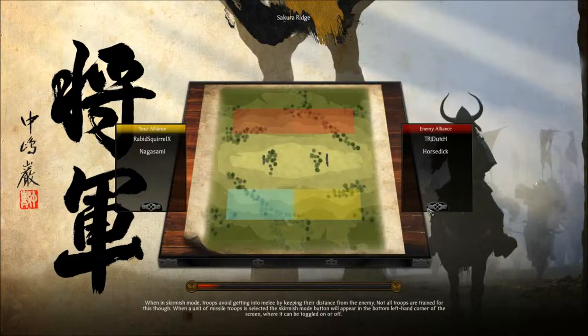Hi guys and welcome back for another commentary video. This battle is on the Sakura Ridge and it's a 2v2. My ally's name is Raptor Swirl and the enemy's names are Horsedick and Tri-Dutch. Basically this map is the one with the high ground and we're playing to get to the high ground first.